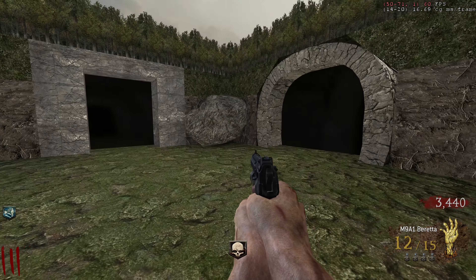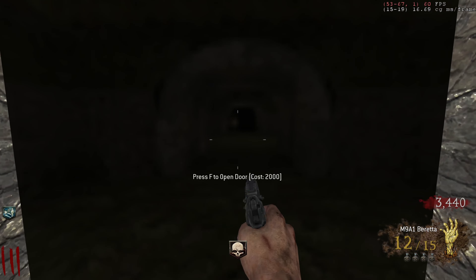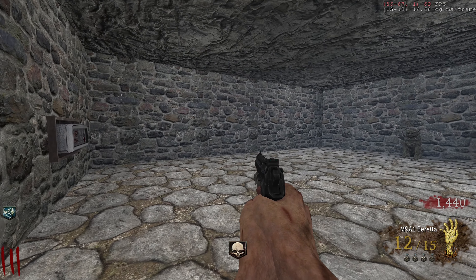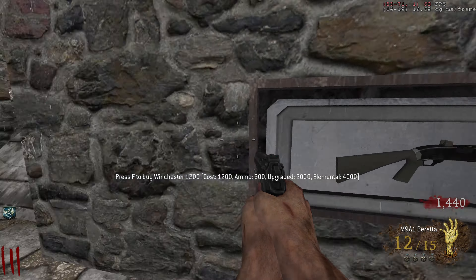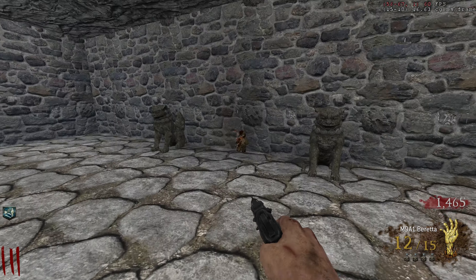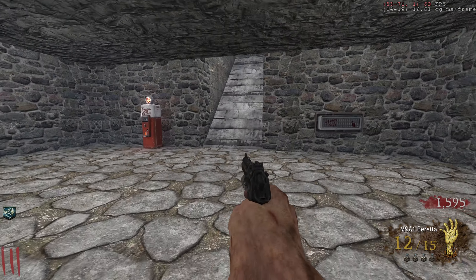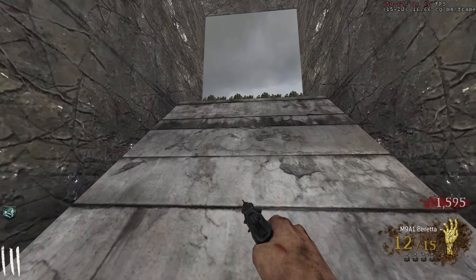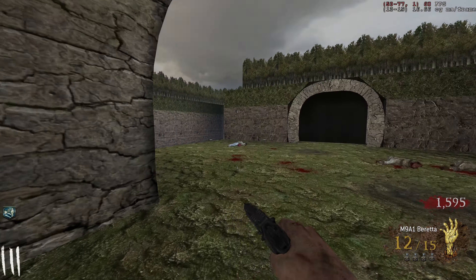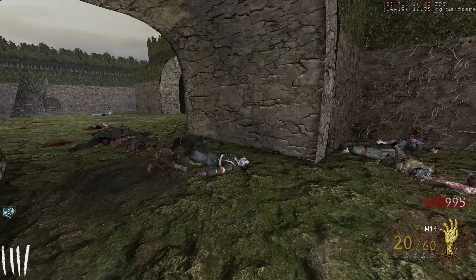This is a giant maze, dude. There's a two grand door here — taxes are going up, going in the basement. Found Juggernog for 2,500 — no need for power. There's probably a mystery box somewhere. You know what, let's go buy the M14.